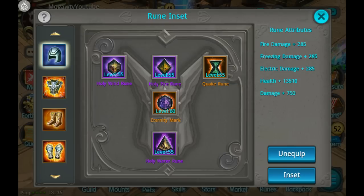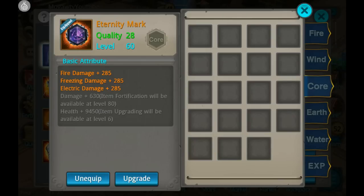You should always keep your core runes a little bit higher than the rest because these will increase your overall and elemental damage, especially if you're a gunslinger and can benefit from all of the different elements.